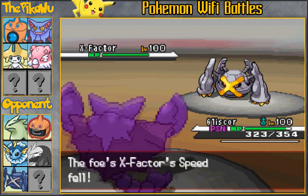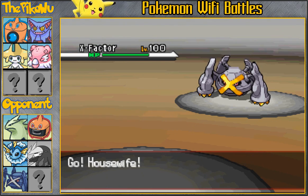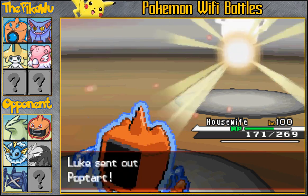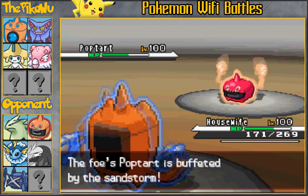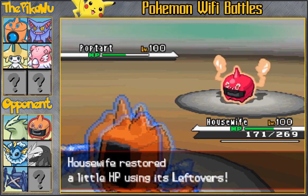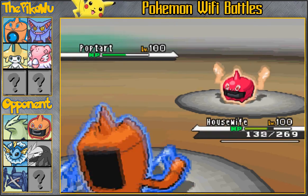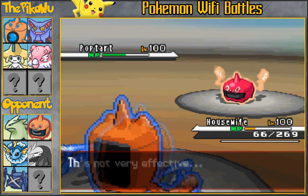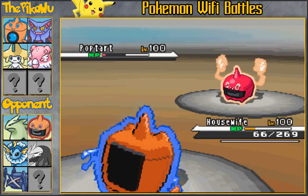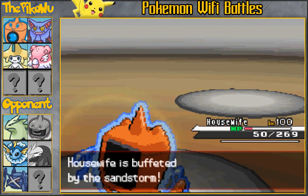He ends up going for the Hammer Arm with his Metagross — pretty interesting. That would have pretty much one-shotted my Blissey, but I go into my Gliscor, thank god. I'm going to predict the switch and scout for the Ice Punch, because if he wanted to stay in he would go for the Ice Punch — that's why I felt Rotom Wash Form would be a good switch-in. He ends up going into his Rotom Heat Form and goes for the Overheat, predicting me to go into my Gliscor to predict the Thunderbolt again. But that doesn't work out for him. I go for the Hydro Pump and take down his Rotom. A little over-prediction on his part — I thought he should have gone for the Volt Switch and gone into another Pokemon like Latios to revenge kill me.